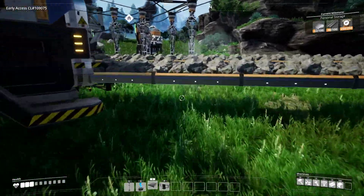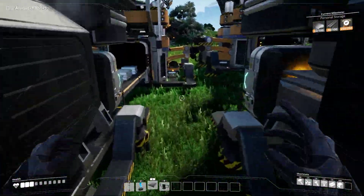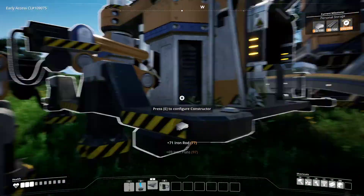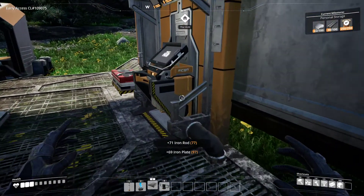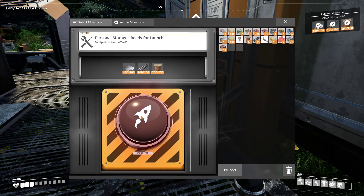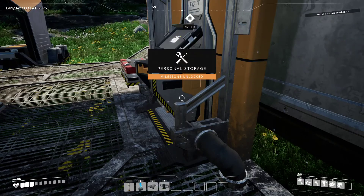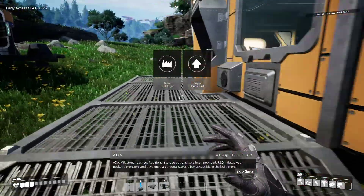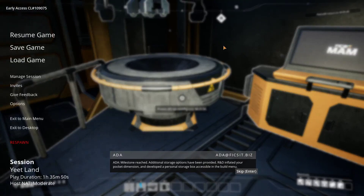I need six more reinforced arm plates. Actually, I think I have enough to complete the objective. Yeah, I do. Let's send that off real quick. Yes, more inventory spots. Milestone reached: additional storage options have been provided. R&D inflated your pocket dimension and developed a personal storage box accessible in the build menu.